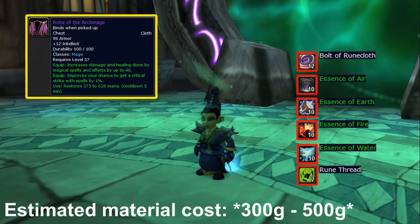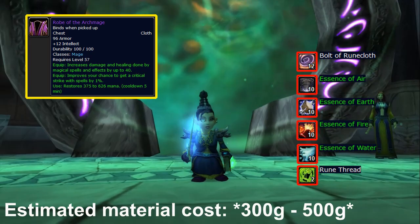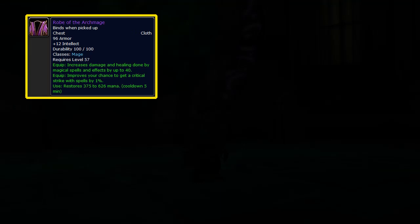For mages, the Robe of Winter Night is only outshined as a pre-raid item by the level 57 epic Robe of the Archmage. This robe is so good it's used all the way through Blackwing Lair as the best chest piece. It has the same amount of intellect as the Robe of Winter Night, and 40 increased spell damage with all your spells.